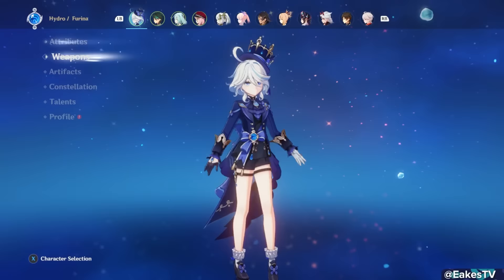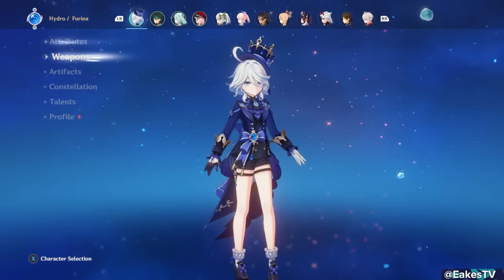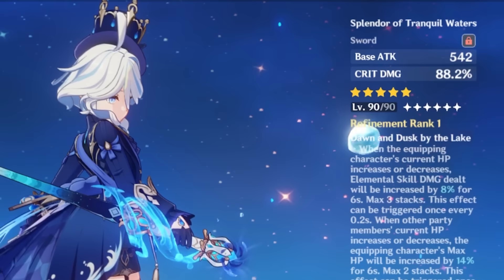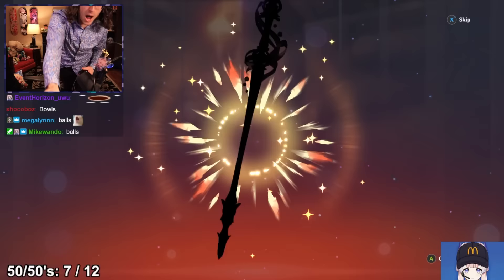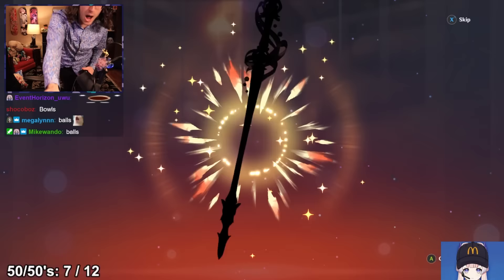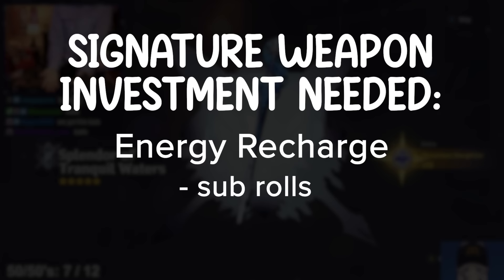Getting into Farina's weapons — she has a ton of strong free-to-play options, so don't fret. Her signature weapon, Splendor of Tranquil Waters, is great on her: it grants crit damage, skill damage percent, and HP percent for tons of damage. However, it gives zero energy recharge whatsoever, so if you pull for it, you'll really need to invest in ER through sub-rolls or even an ER sands on low-Hydro-teammate teams.